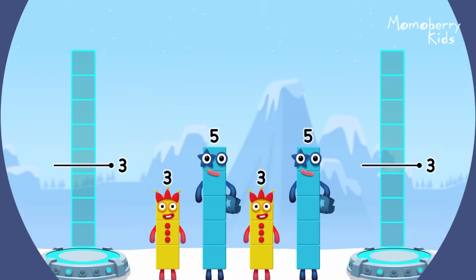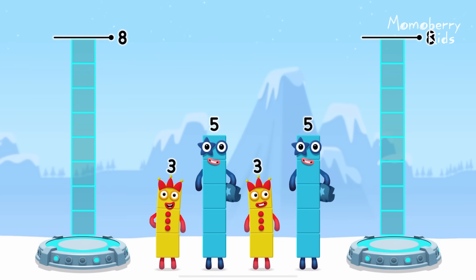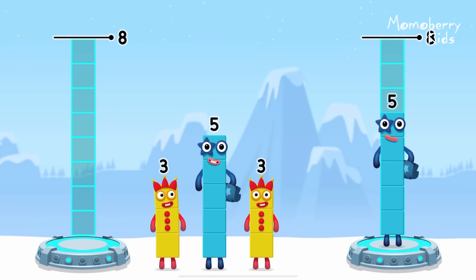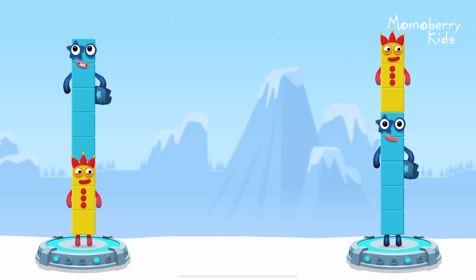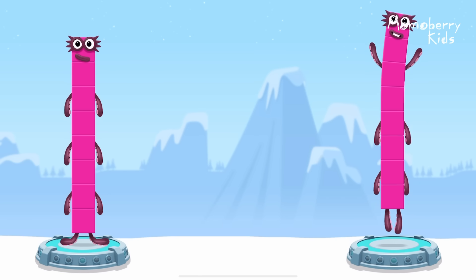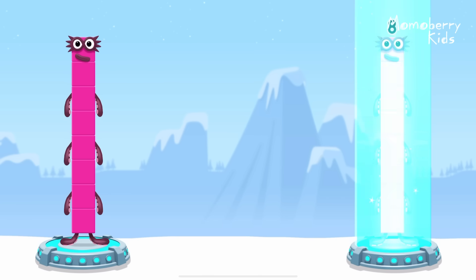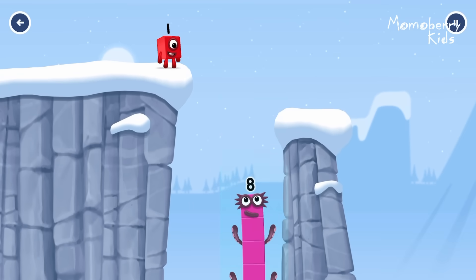Share the number blocks evenly to make two groups of 8. 5, 3. You solved it! 3 plus 5 equals 8! 5 plus 3 equals 8! 8 equals 8! I am 8! Fantastic!